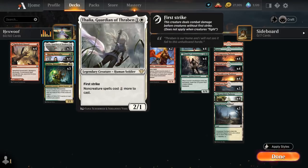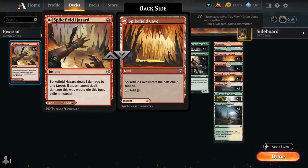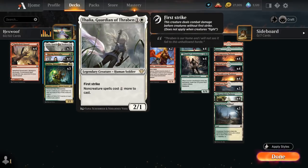At 2 mana we have 3 copies of Thalia, the 2/1 legendary human with first strike, saying non-creature spells cost 1 generic mana more to cast. This is symmetrical and also affects us, but given that Spikefield Hazard is the only non-creature spell in our deck, it's mostly going to impact the opponent. It can be very effective against opposing control strategies and Epiphany combo decks.